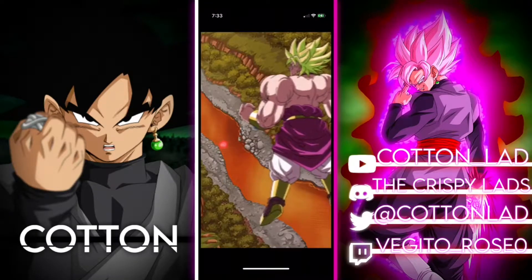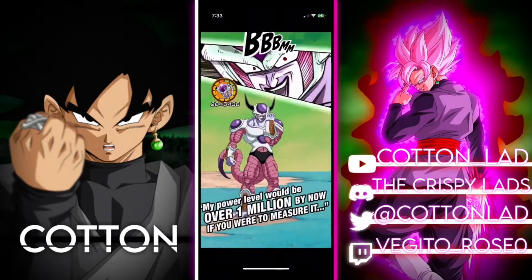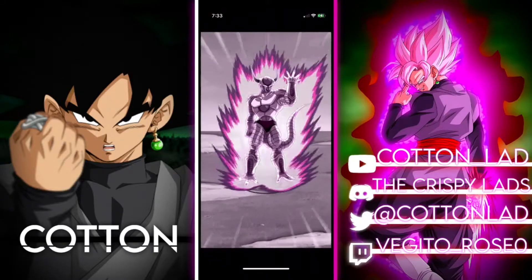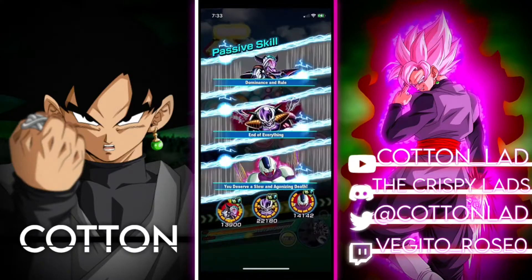Without support he would be at around 6 million attack stat, with over 210k defense. And if he had additionaled, he would have been easily over 300k defense. This Second Form Frieza at 2.3 million — that's also a free-to-play unit.